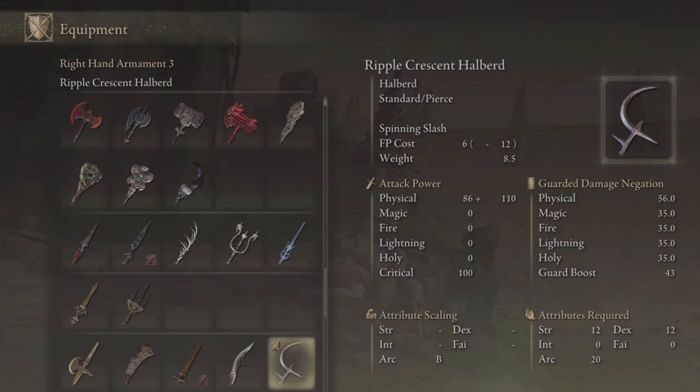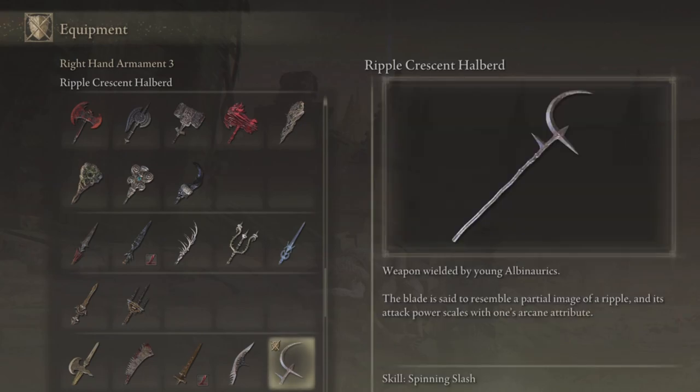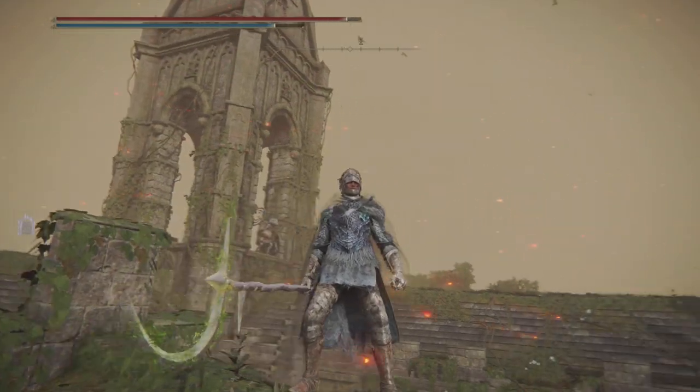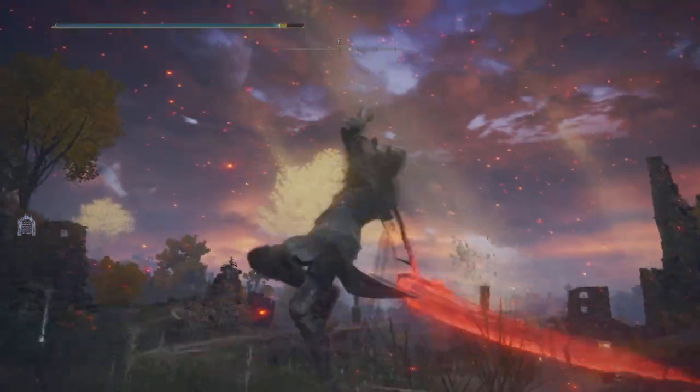You're going to need a Strength and Dexterity of 12 and an Arcane of 20 in order to wield a special skill called Spinning Slash, which is really good. And even though you can't put Ashes of War on it, you still can put Magic Armaments on it.